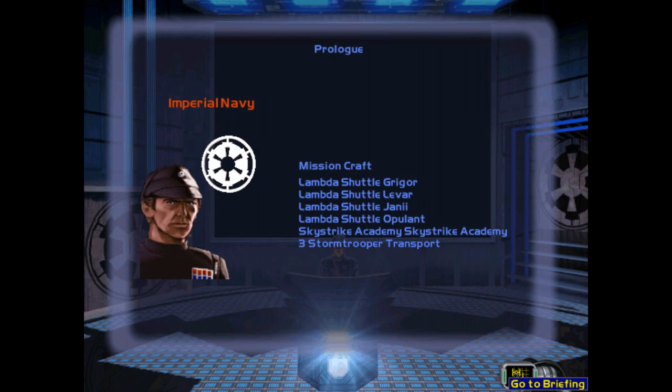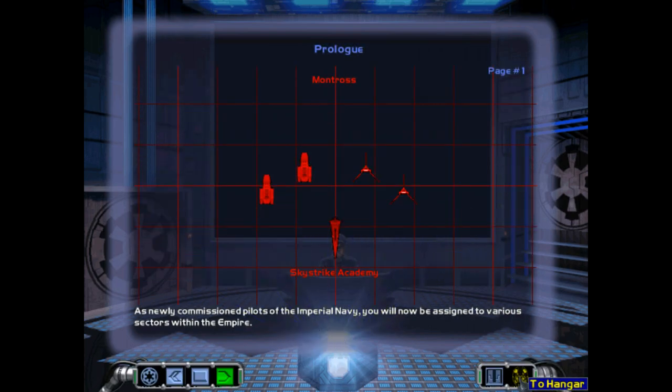However, if the worst does happen, remember your training and take evasive action. You will always be in the company of nearby friendly fighters, so you only need to evade long enough before friendly forces engage any potential attackers. Your first priority is to protect your fellow pilots that you are ferrying. I realize it says Skystrike Academy twice there — this is just a quirk of the engine, because the ship is called Skystrike Academy and the name of it is called Skystrike Academy, so it turns up twice.